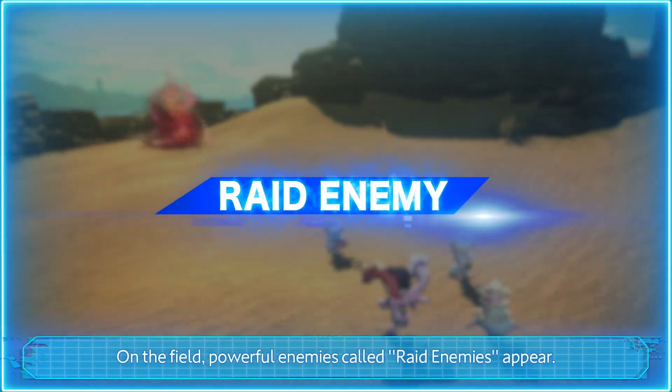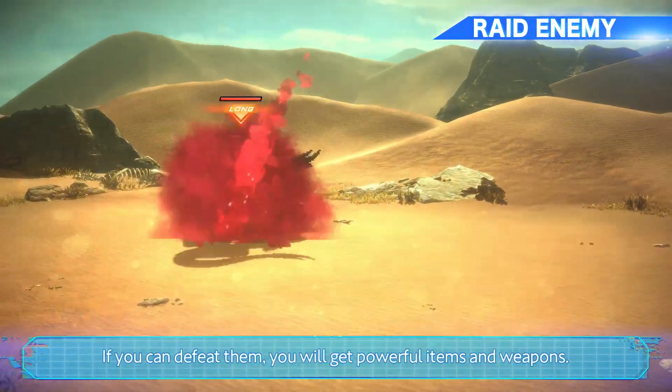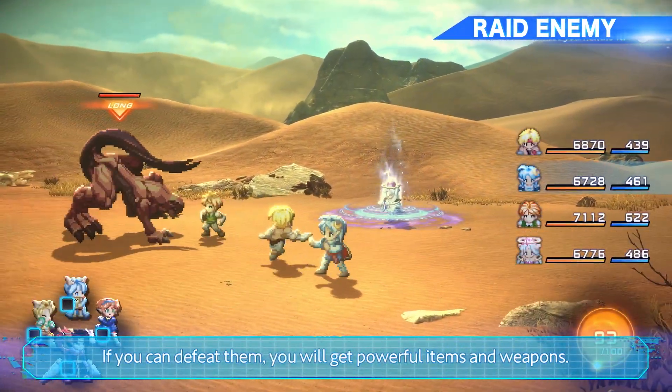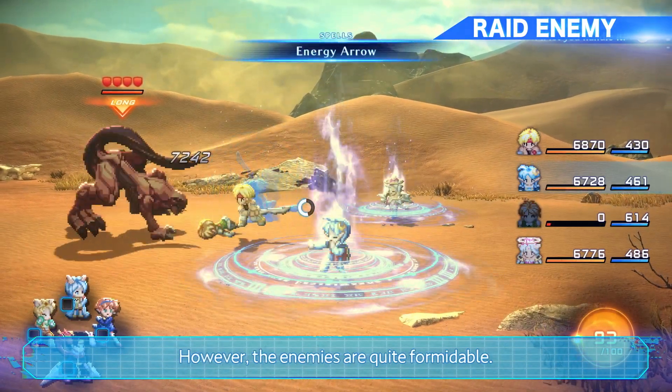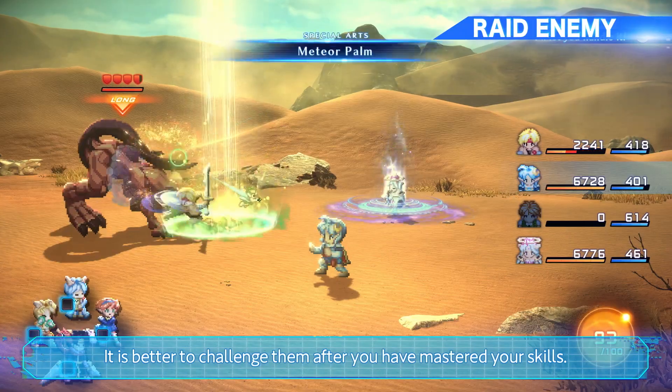On the field, powerful enemies called Raid Enemies appear. If you can defeat them, you will get powerful items and weapons. However, the enemies are quite formidable. It is better to challenge them after you've mastered your skills.